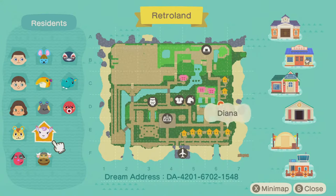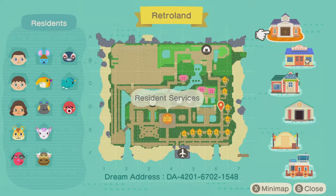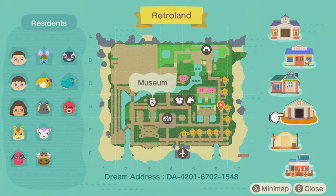To unlock terraforming, you'll need to get your island's rating up to at least three stars. I actually have a video on getting your island to five stars, and the tips are mostly the same for getting to three stars. I'll include an interactive card here on the top right of your screen which you can click to check out that video.